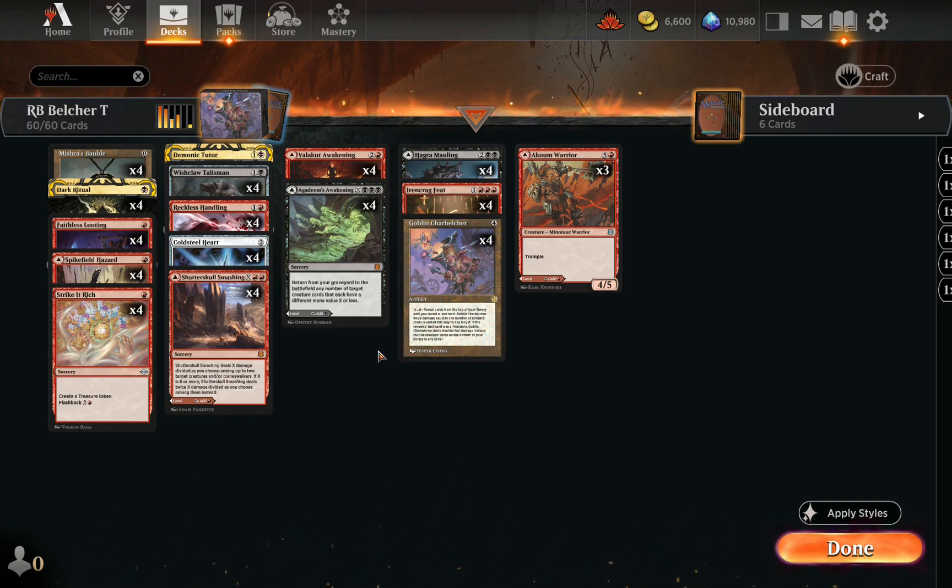It's very important in this deck to really think about your opening hands because it gets confusing with the MDFCs — which ones are tapped, untapped, which colors. You've got to make sure you have it all sorted out.